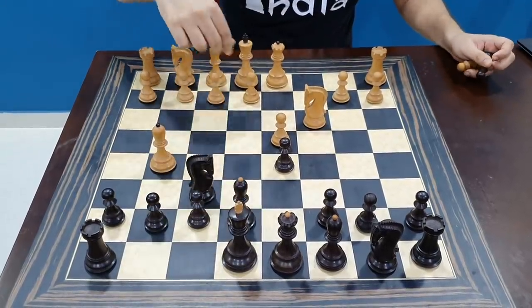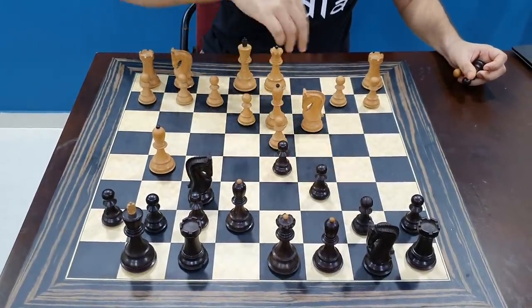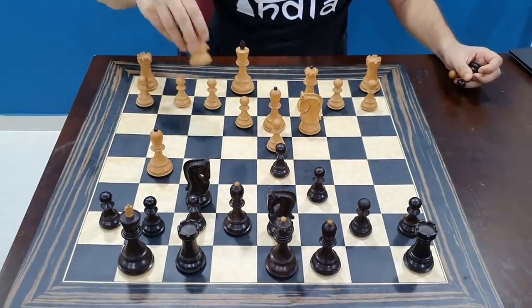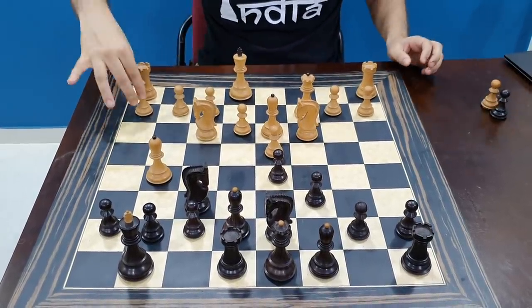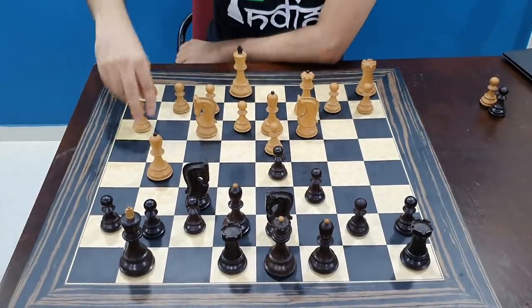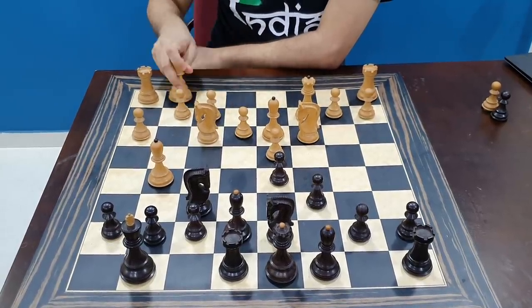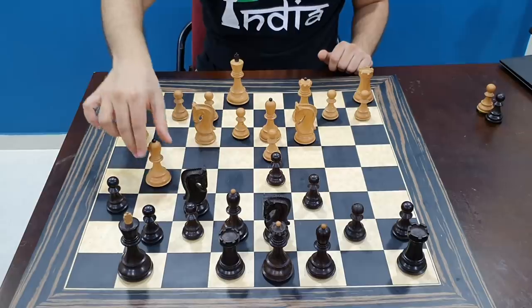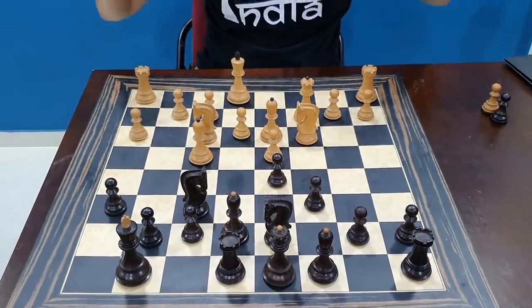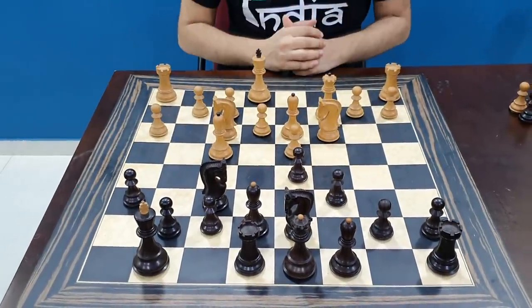Bishop g5, bishop e7, e3, castles, bishop d3, c6, queen c2, knight d7, knight f3, rook e8. And here, instead of castles — which I had seen in that original game — I played h3. H3 is a very nice move because it keeps the option open for castling kingside or queenside, and the king can remain in the center. My opponent played h6, I played bishop f4, and suddenly the memories of this trap started running in my head. I was like, please opponent, please play your knight to h5 because then I know a beautiful trap.